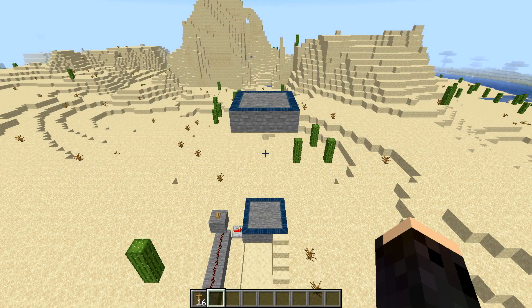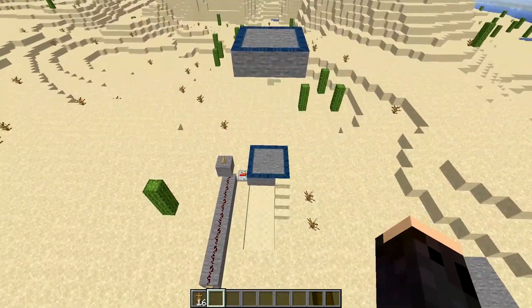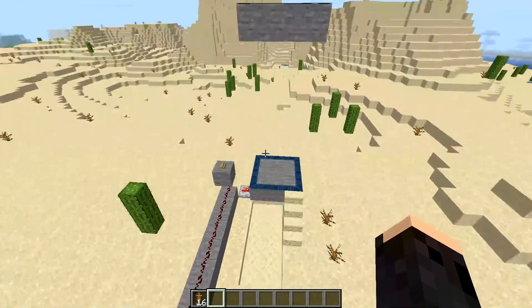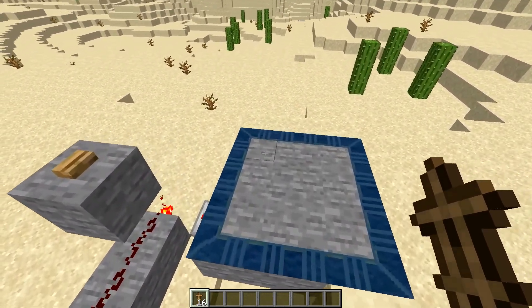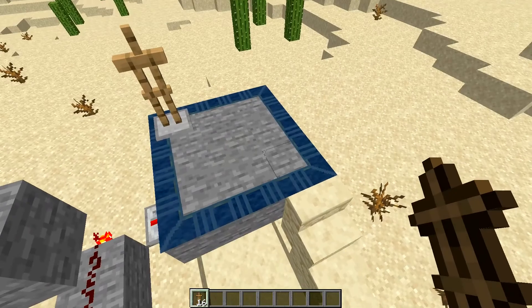Like in the Stargate series, ancient transport rings are a method of short-range transportation, and in our case, must be directly above or below one another in order to work. These are capable of transporting any entity that is on them. So, let's demonstrate this with some armor stands.